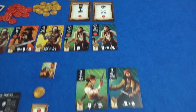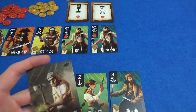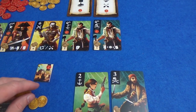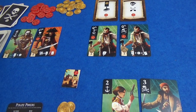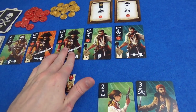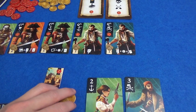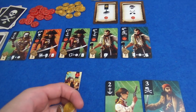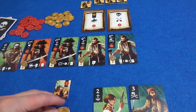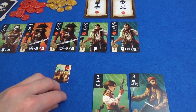I just have a powder monkey left. I think I am going to use him. We'll get rid of one of these sixes. A new one comes out — it's a captain. I'm not going to get to do anything with my strength I don't think. I can buy a six, but it wouldn't particularly let me do anything. I think we will hang on to the money and hope to buy something really good next round.